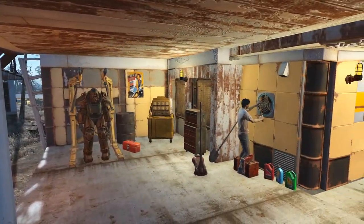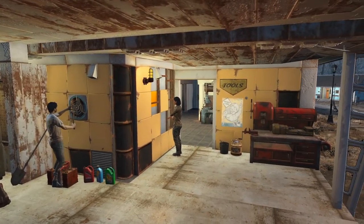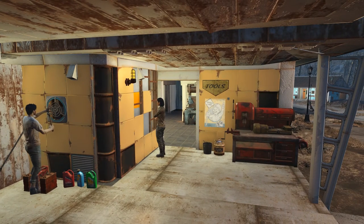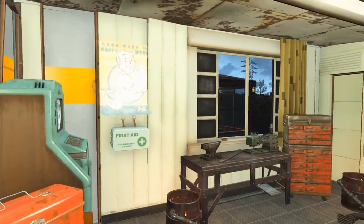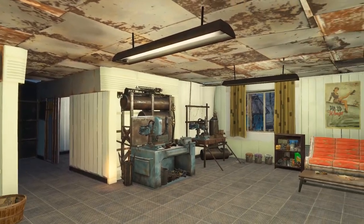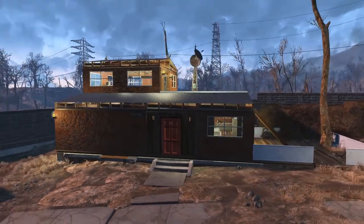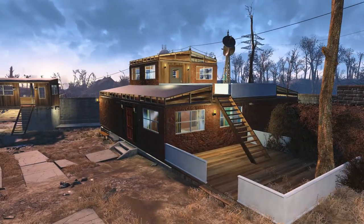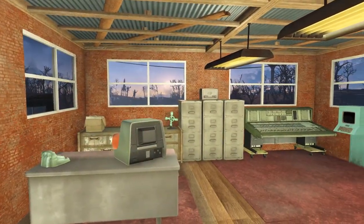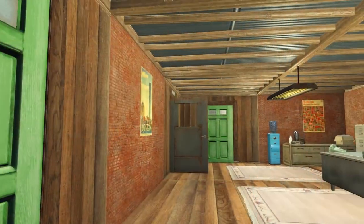And everything was possible with a nice workshop — we hooked Sturges up with everything he could ever need. And last but not least, our barracks slash armory slash communication post.